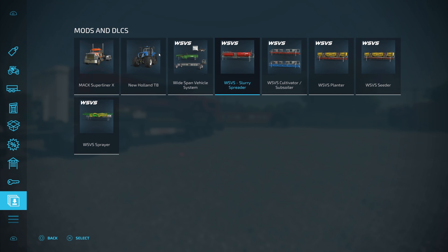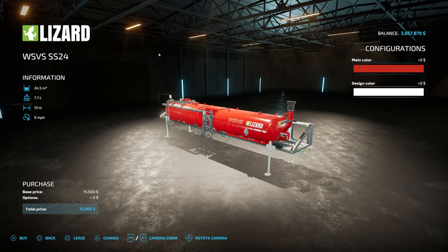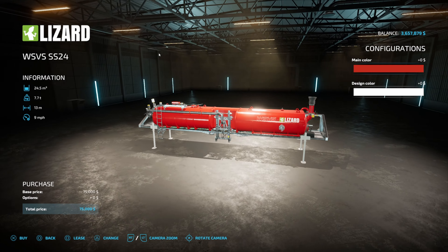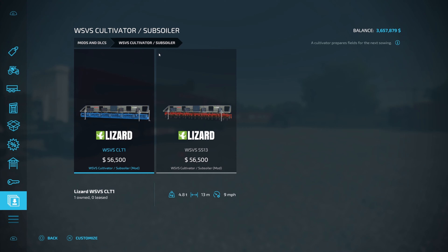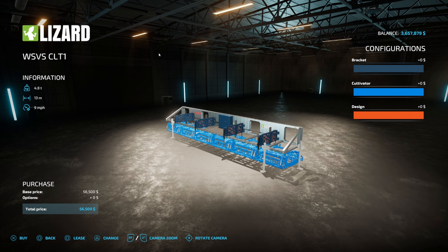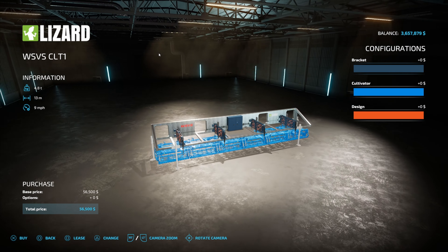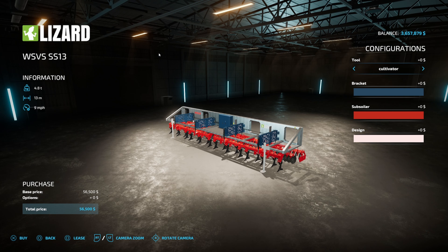Once you get done harvesting, you're probably going to want to put a little bit of slurry down on the fields before you do any plowing or cultivating. The slurry spreader has a base price of $75,000, and once again no customization except for the colors. Once you have your organic fertilizer on the field, you're going to want to go ahead and cultivate or subsoil depending on what you need to do. The CLT1 on the left is a base price of $56,500 — you've got brackets, cultivator, and design colors. If you need to do some plowing, you can choose the subsoil right here; it can be used as a plow, and you can switch the tool between cultivator or plow mode.